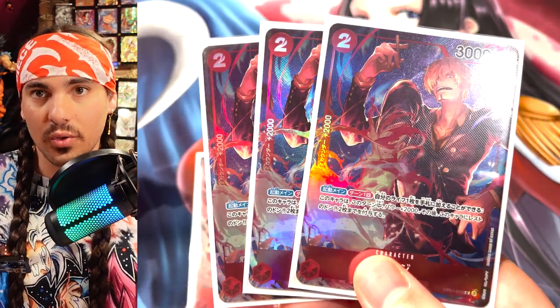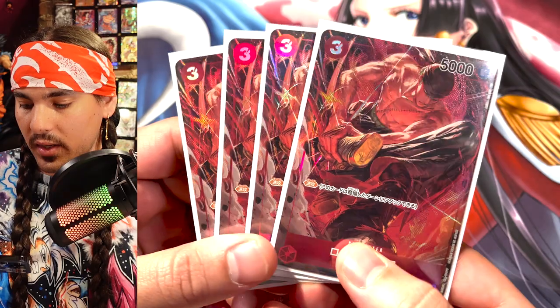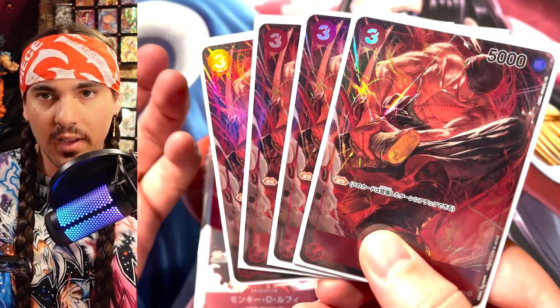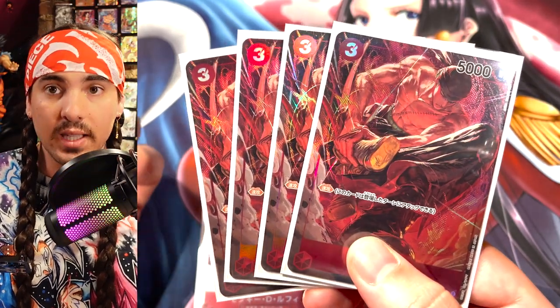I'm running four Zoro — this is kind of mandatory. Zoro is just insanely good, such a strong card. It's also a bounce target. It has Rush — 5K Rush on play — so it's a really really strong card and will pretty much always gain you value when you play it because you can attack with it the turn you play it.